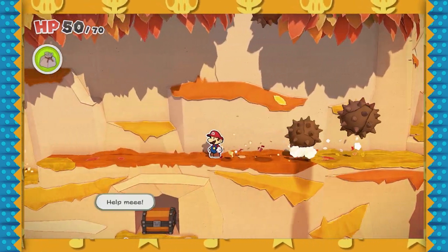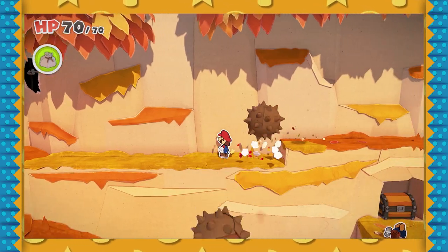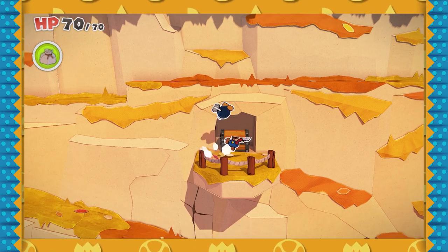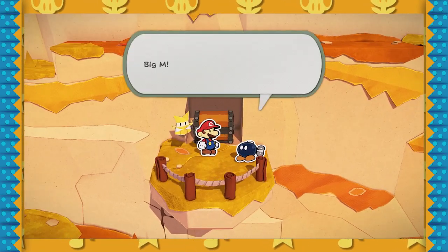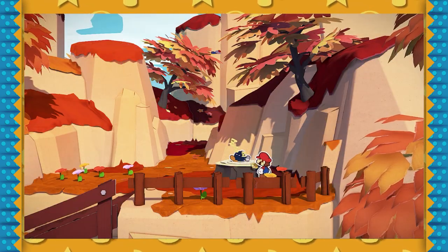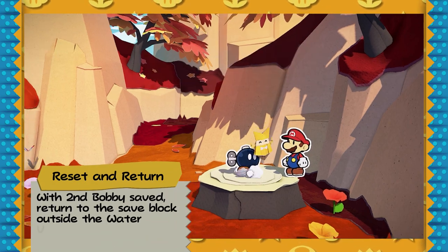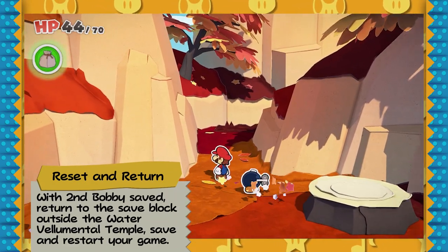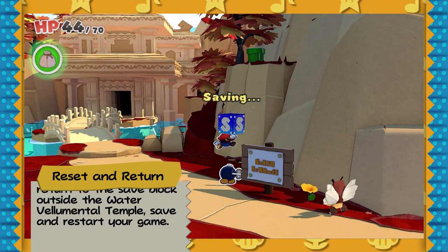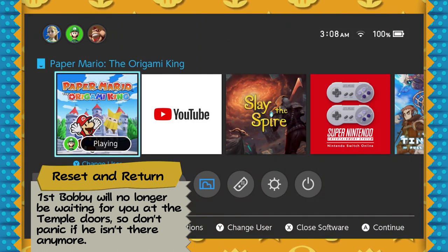The game will still think you entered the Chestnut Valley area through the bridge entrance, so no music will be playing and all the chestnuts are still dropping, but everything still works as usual. This is the second Bobby that we just pulled out of the ground. So now just complete Chestnut Valley as usual — meet Bobby at the end, hit him with the hammer, all this good stuff. Once you got Bobby number two following you, leave Chestnut Valley and head to the save block outside the Water of Elemental Temple. Then reset and reload.